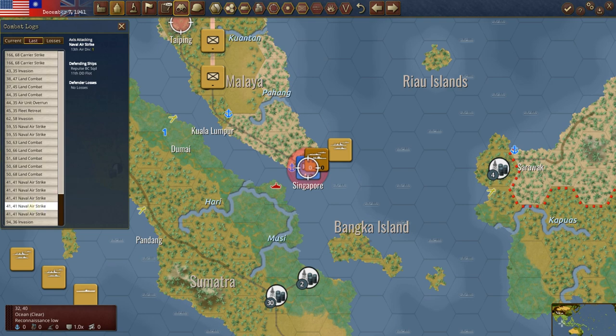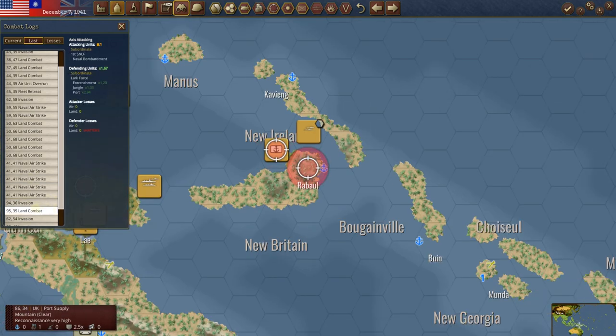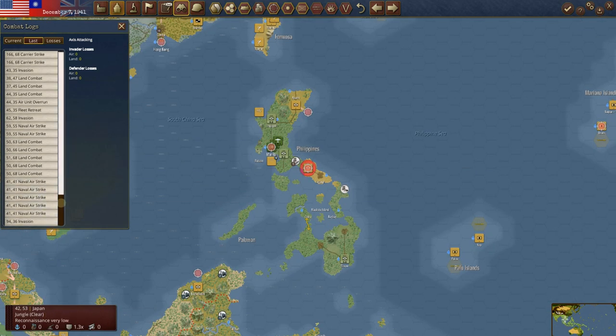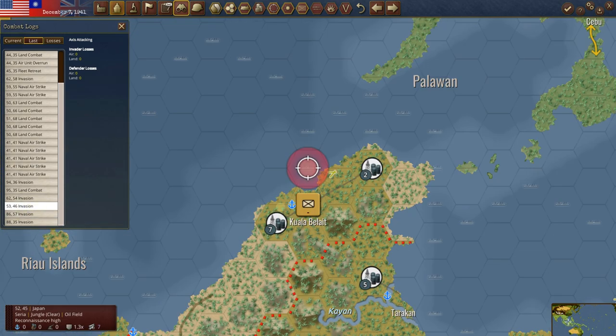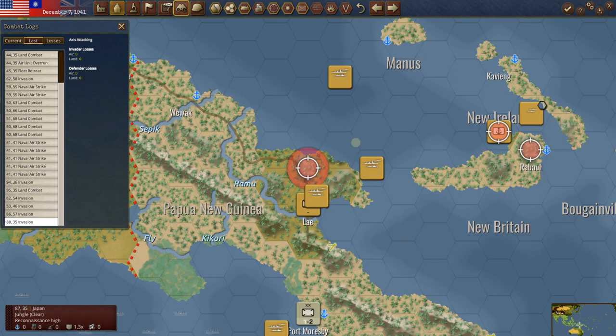Further naval airstrikes — nothing in the first, then one damage hit, then the Repulse took two in this one but stayed afloat. Invasion at Rabaul — he knocked our unit out of there. He'll get in next turn. Invasion at Legaspi — he's down in the southern part of the Philippines. Then we've got another invasion up at Kuala Belait, another one at Guam, and finally he landed at Ley. That's the kind of aggressiveness we're talking about. He's also interdicting Moresby.